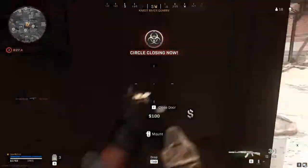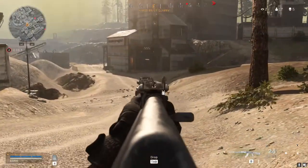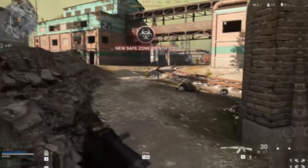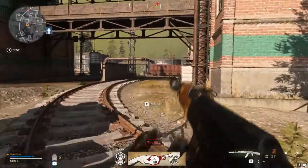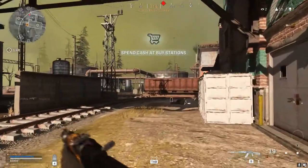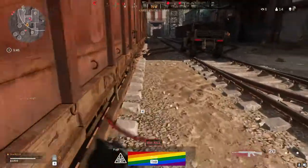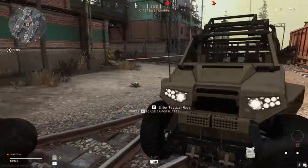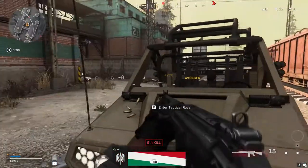Losing ground — it's a new safe zone. No ammo! Cash can be used at buy stations to purchase killstreaks and other special items. Hostile dropping into the area. Grab some armor plates. Less than ten enemies remain!